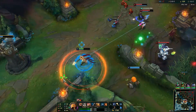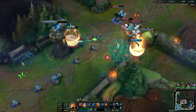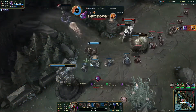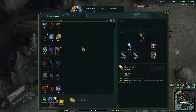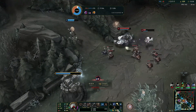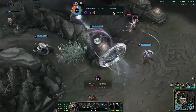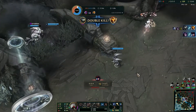I need to flash here — wait, he just saved me! I could have gone for a Shurima Shuffle there. I did not expect that to happen — I could have gone for the ultimate but I was afraid I would die also. I did end up dying so I should have probably gone for it, but it doesn't really matter because we are super far ahead and our team is coming to clean up.